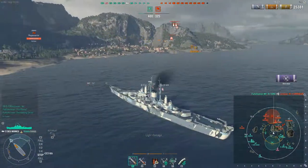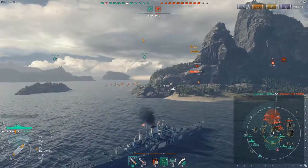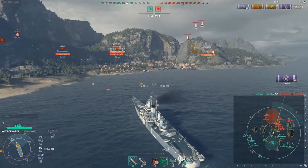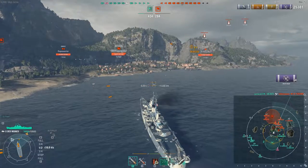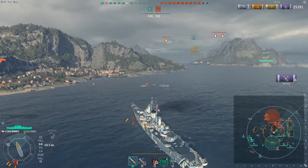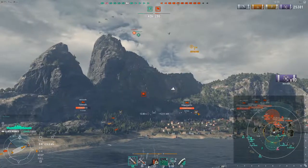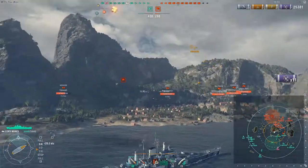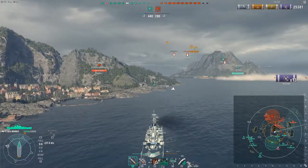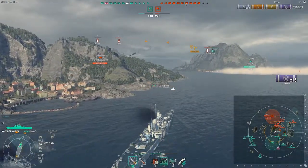The torpedo bombers are going in — I don't even end up needing to use my radar because the Taiho manages to take him out. Now we do have some aircraft coming in, so we'll hit our anti-aircraft defense consumable and hopefully shoot down a good portion of these planes. The Taiho fighter is going in to help out. Since the enemy carrier is an Essex, if I can help out my friendly Taiho's fighters — which I just designated the enemy fighters right there — I'll do so.